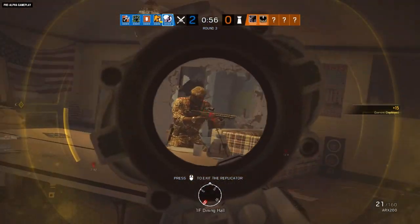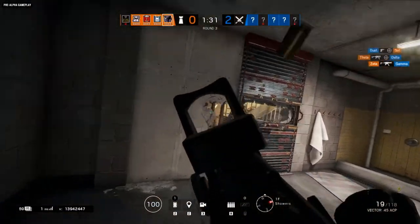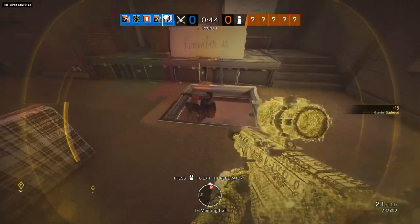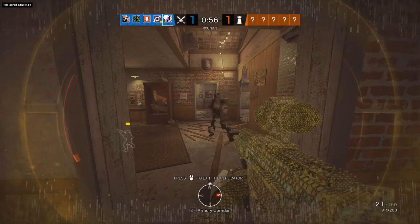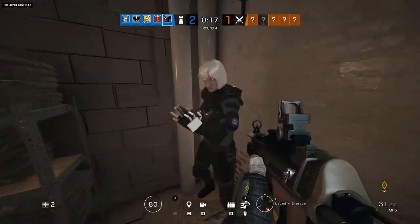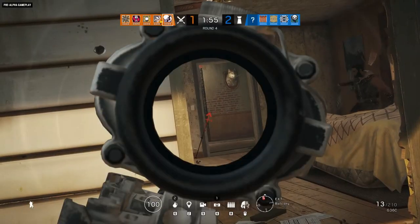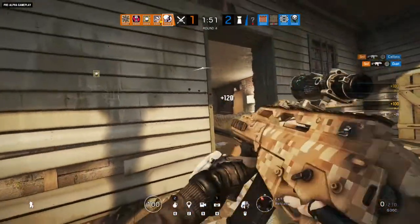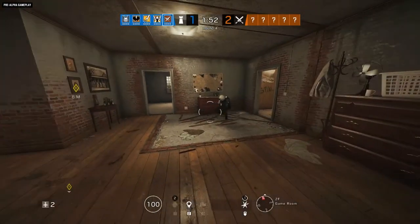If she sprints down a hallway with this hologram, everyone on defense is going to hear someone sprinting down that hallway. Now you can take out her hologram basically instantaneously — any damage it takes, or if it comes in contact with a Mute Jammer, it'll immediately get taken out. But the reason I think her gadget is going to be incredibly powerful is that it recharges. You can use it as many times as you want throughout a round, as long as it's not on cooldown, making the number of ways you can apply this in a match staggering.